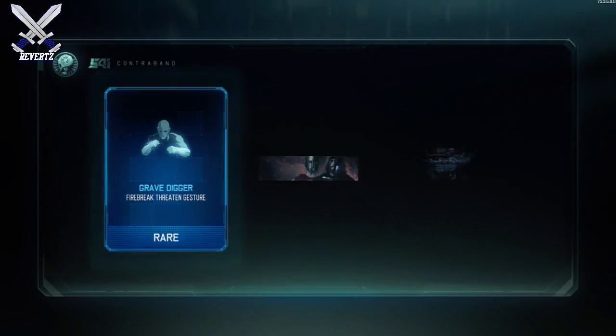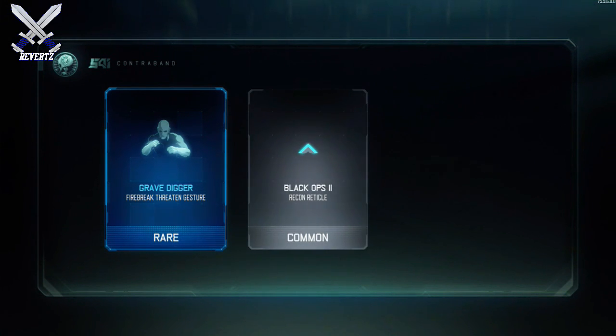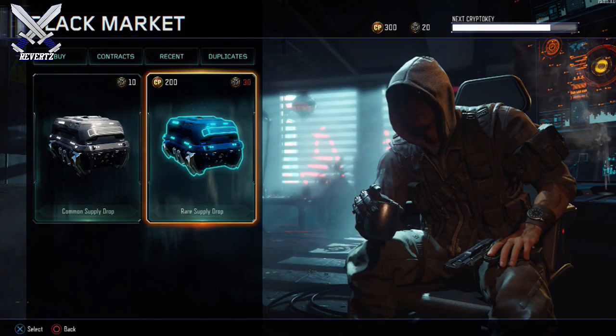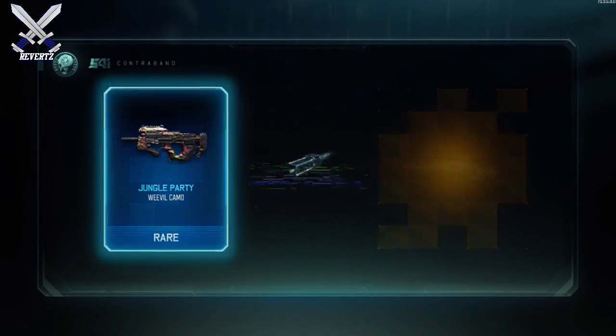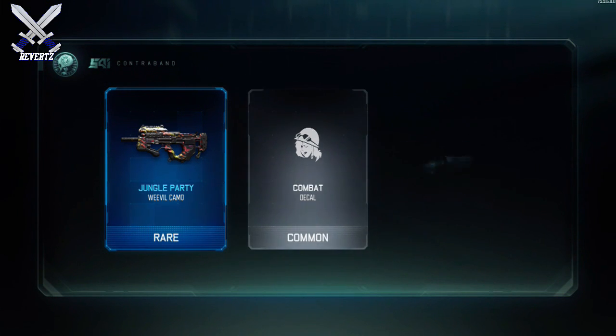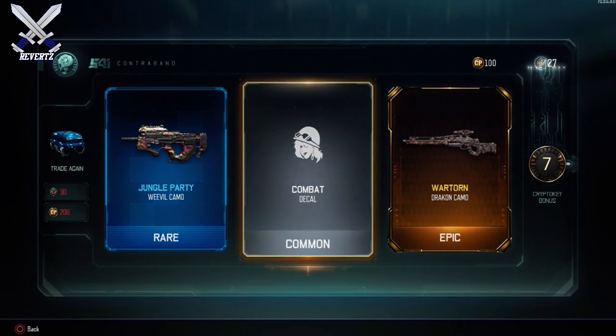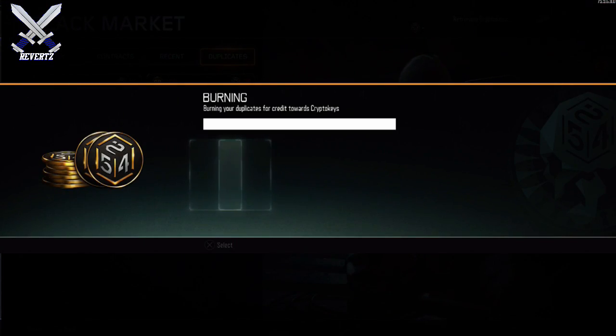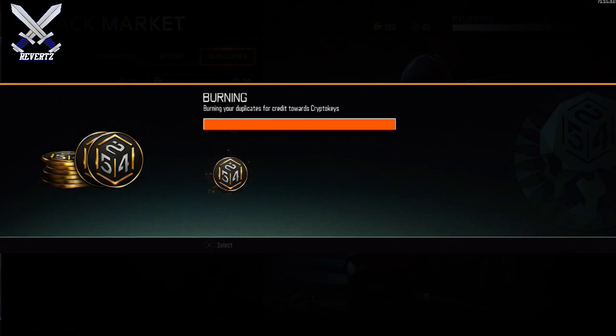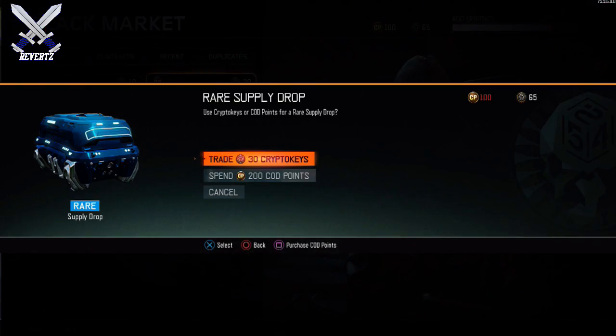Alright, we're gonna trade the crypto keys. Two commons and a rare as always. We have one more rare supply drop to get. I don't think we're gonna get anything here. And the wartorn draken camo — that's pretty cool. We did get the new LMG. We have enough for two rare supply drops.